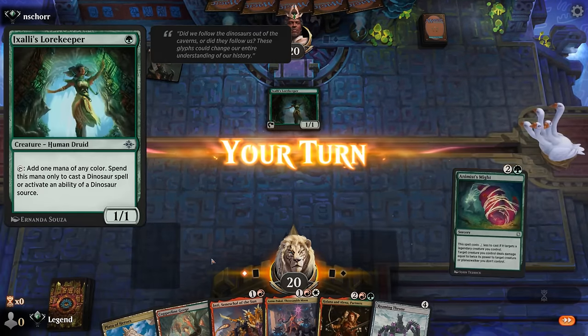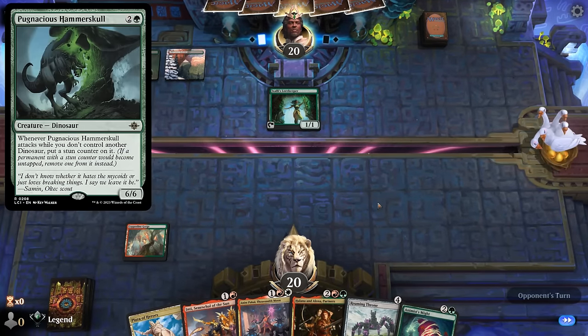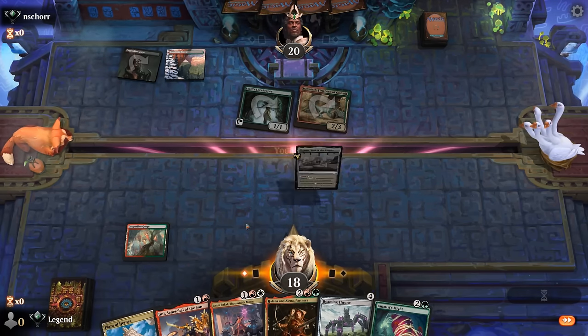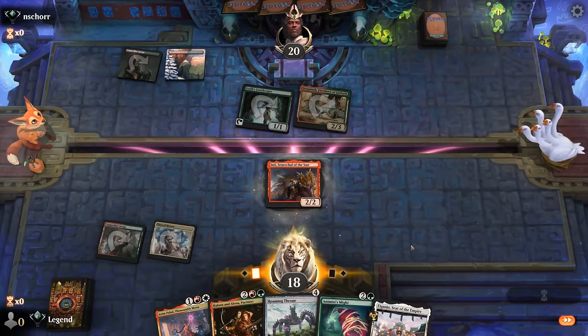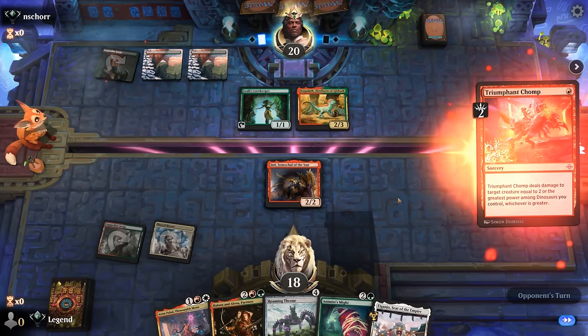We're not gonna deal with a Hammer Skull very well. It's gonna be the Firstborn instead. We'll try Inti, and then next turn either use Animus Might on something or play Anim. Chomp deals with Inti — hopefully that means they don't have removal left for Anim.